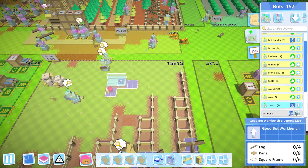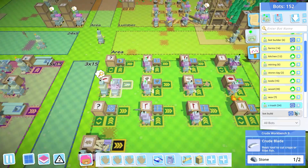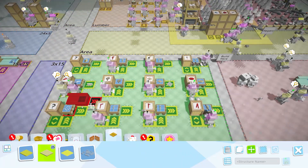It requires four logs, eight panels, and six square frames. So quite a bit of lumber and we have to do this three times. So we'll get those up and running and we'll get our first Mark II bots going.